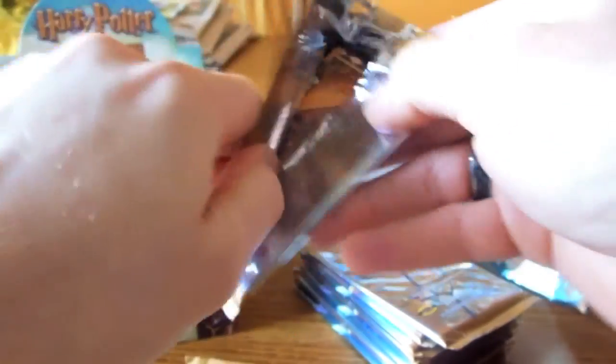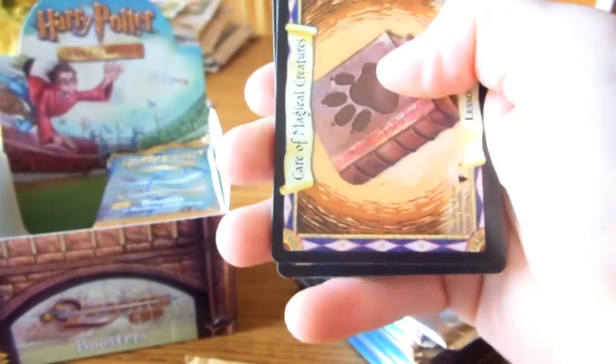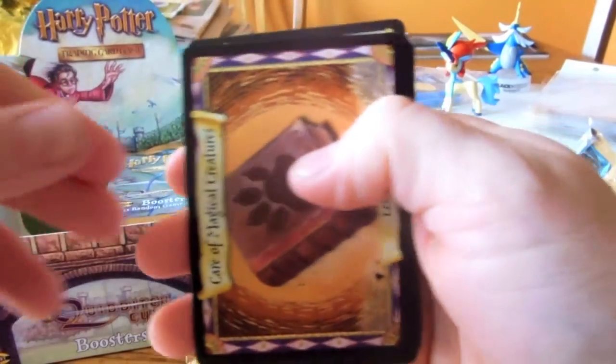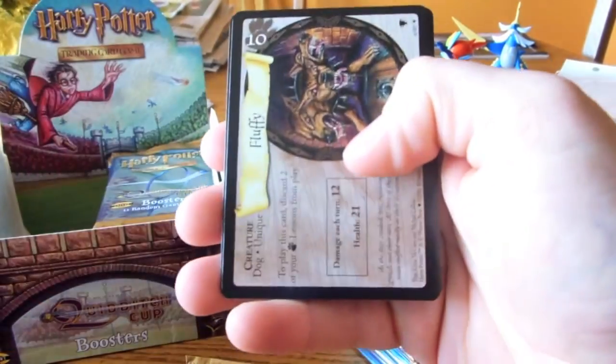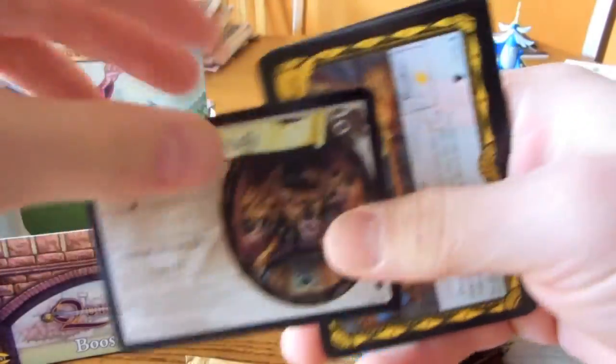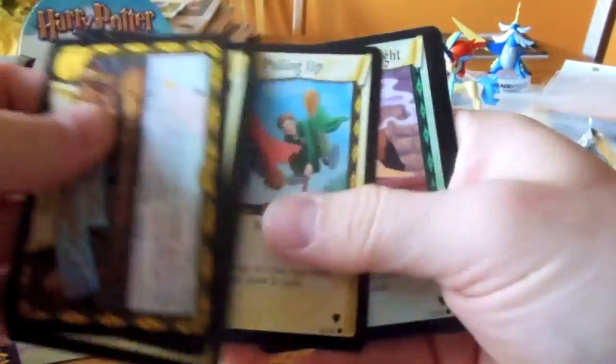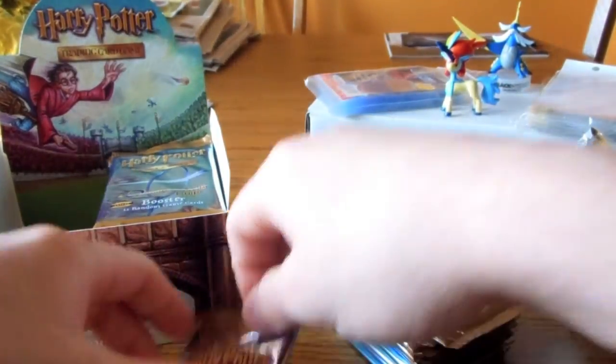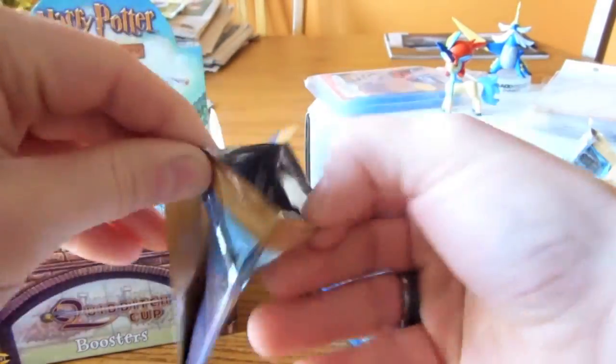It's not that big of a set — only 80 cards. But I think the first 20 or 25 cards have a rare and a hollow version, so that doubles it right there. That's quite a bit — about another 25 cards, so 50. And then the other uncommons and commons.